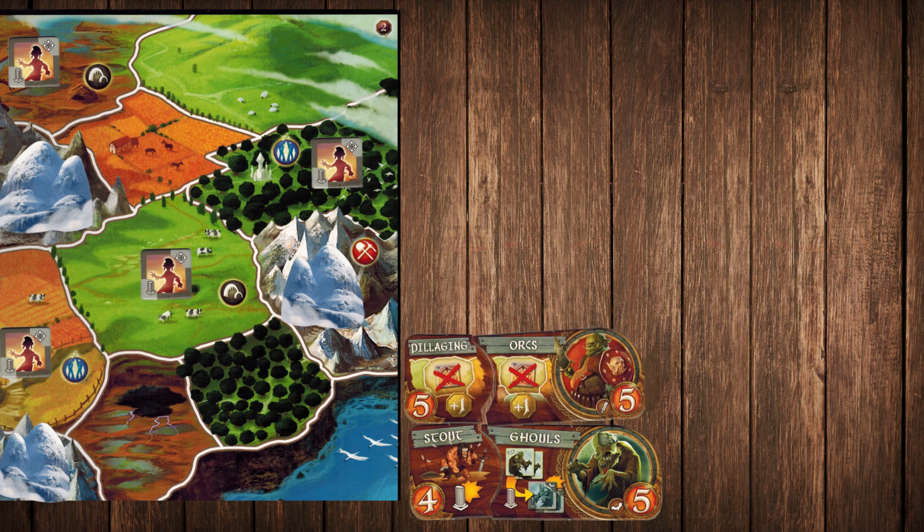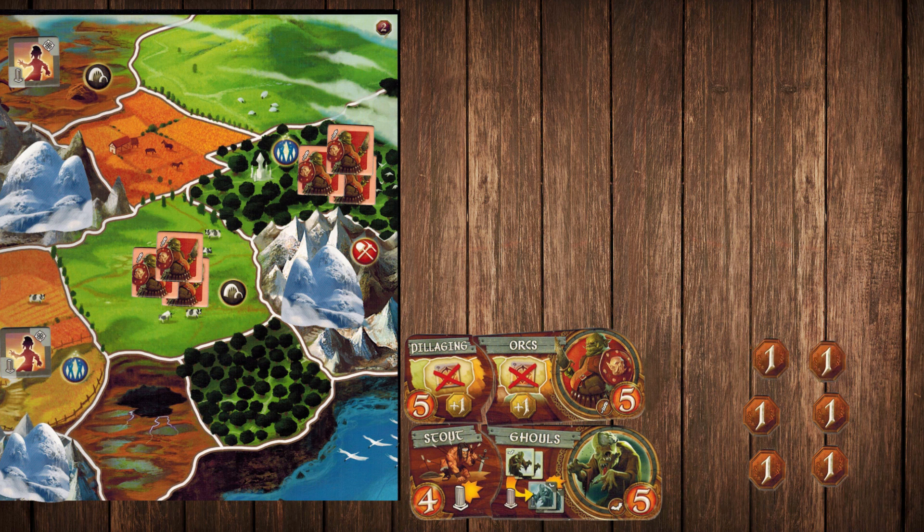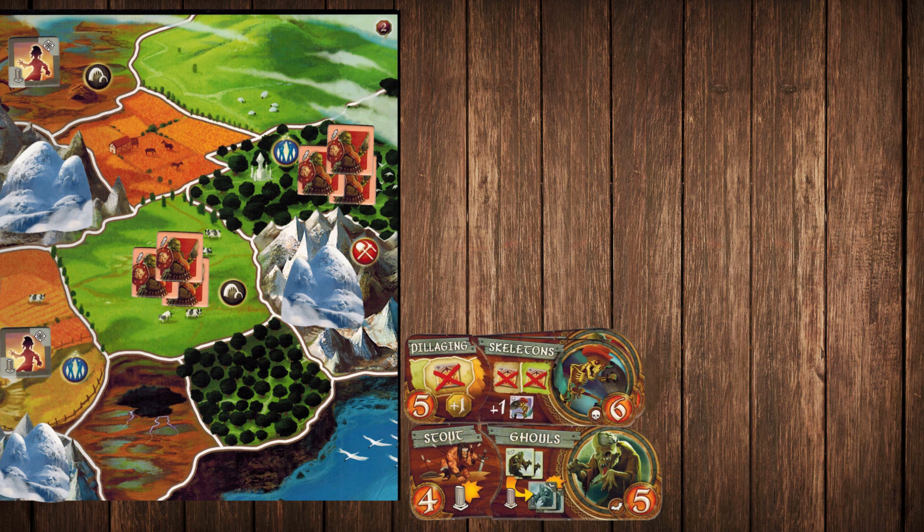Pillaging Orcs is a great combo as well. Because orcs already like capturing occupied territory, pillaging means that you'll get not twice as many, but thrice as many points each time you capture an occupied space. And it's a similar idea for Pillaging Skeletons as well. Whenever a power wants to achieve the same thing that the race wants to achieve, it's usually a good combo.